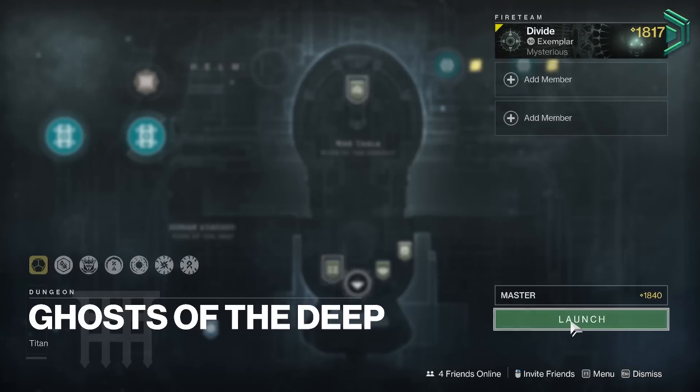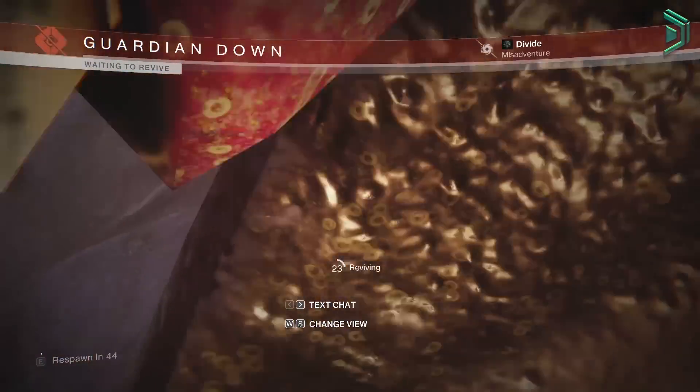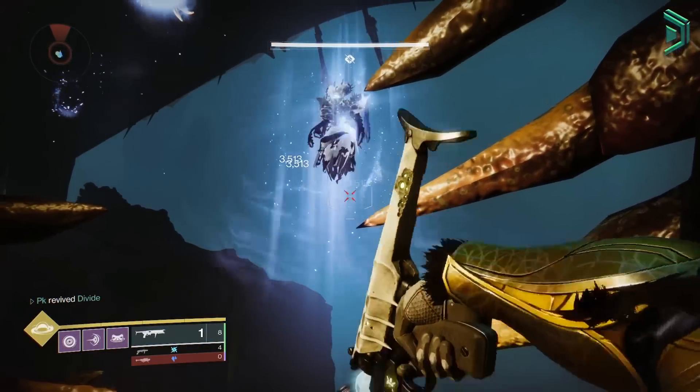You can do this on normal or master for Arthas armour. The way this works is you want to load into the boss CP, don't start the encounter, have one person hit the boss with Witherhorde and then die. Have the other person revive you and then keep tagging the boss with Witherhorde until the boss is dead.